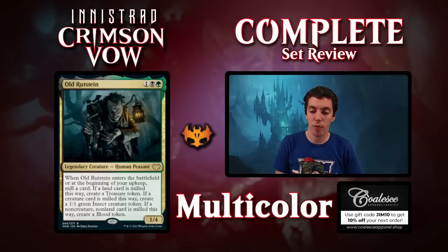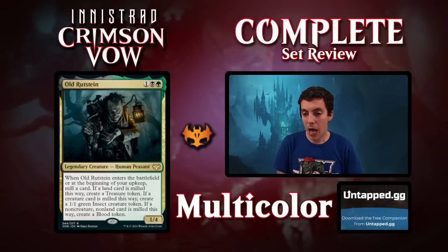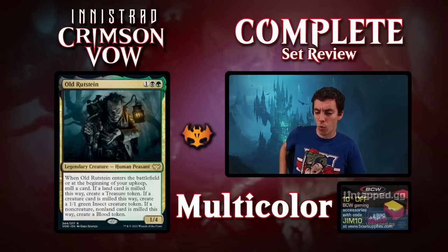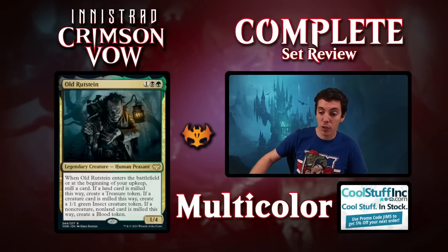Old Rutstein. 3-mana Golgari for a 1-4 — got that big butt. At the beginning of your upkeep, mill a card. If the milled card is a land, make a Treasure. If it's a creature card, make an Insect. Non-creature, non-land, make a Blood Token. Great Limited card — just accrues resources all the time. Don't think it's really good enough for Constructed because a 3-mana 1-4 isn't really enabling or paying off that hard. The effect is kind of cool, but it feels kind of mopey in Constructed. Definitely a really cool Limited card for sure.